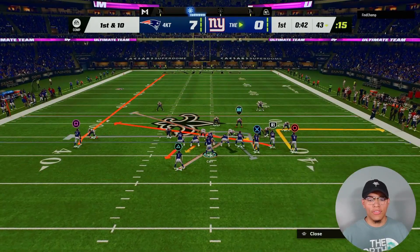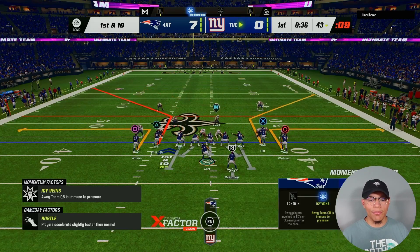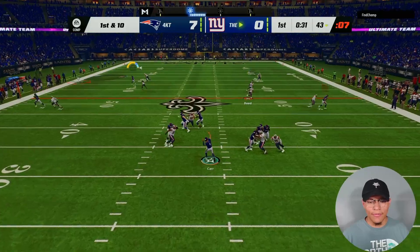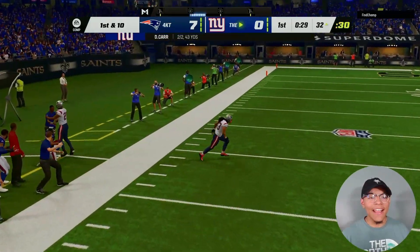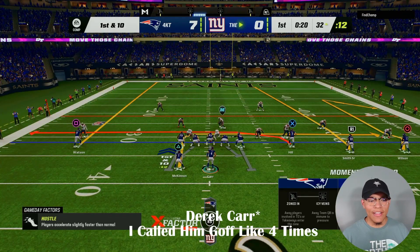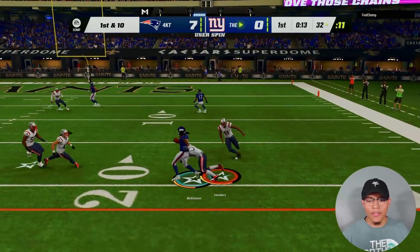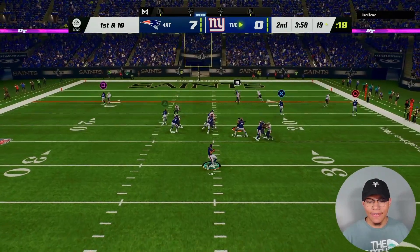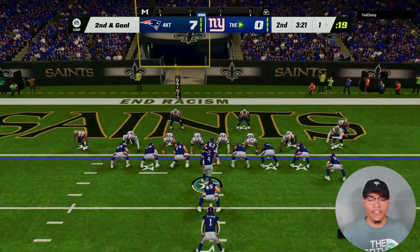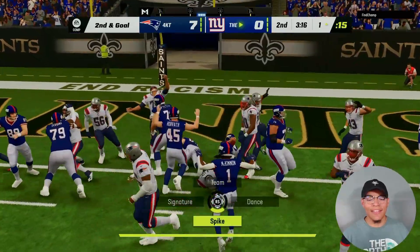Wide open — Jerek McKinnon might be the best pickup. I'm so happy I got a bunch of Short-In Elites because this guy is coming out in man coverage. Let's see if we can get these guys open. Right there — Jerek — what a laser, great pass by Derrick Carr! Mckinnon, juke him out — keep going! We've got the touchdown. Easy touchdown for Derrick Carr.